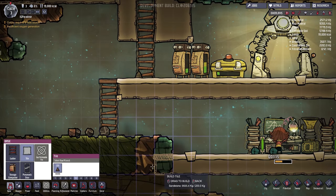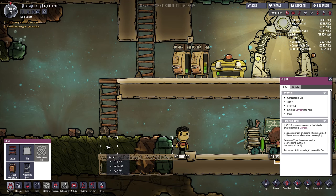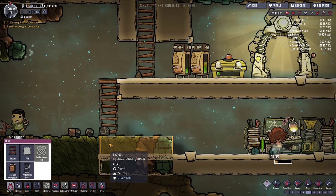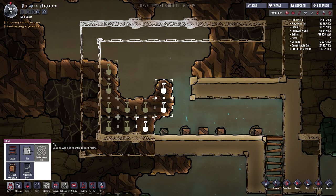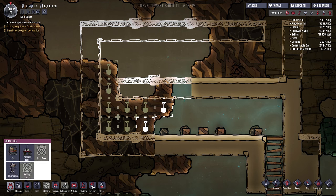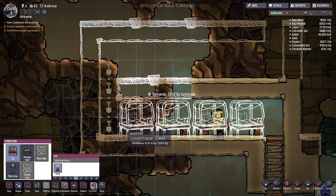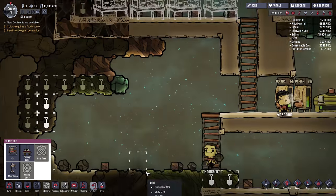Let's build some tiles right here and dig this stuff up. The algae and oxalite stuff is super important. Okay, they're over there doing stuff — let's build the cot. Furniture cot — we can build one, two, three, and then it's perfectly four. That is amazing!